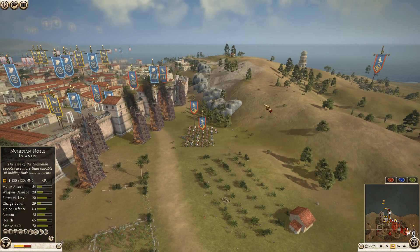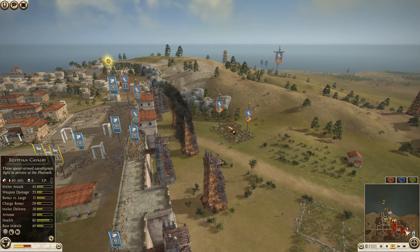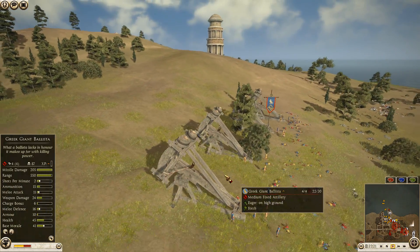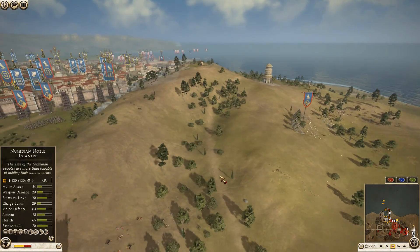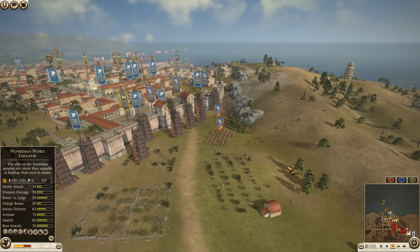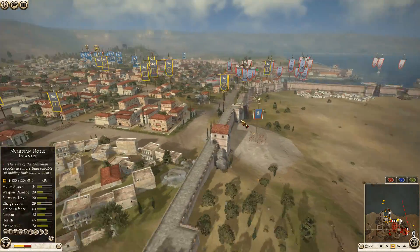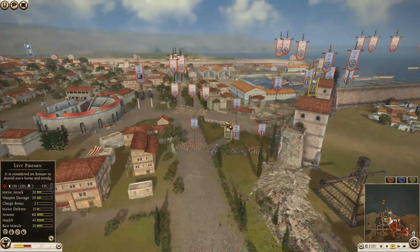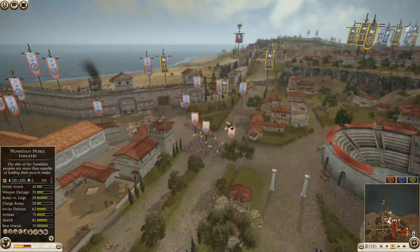Mercenary veteran hoplites have now moved in front of the gate. This Egypt army — I'd bring the cavalry back around and try to help on the other side. There's really no point unless he still has artillery ammo. Nothing is loaded in the ballista, so yeah — this Egyptian cavalry should worm back around to the other side. His general is over here too.